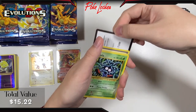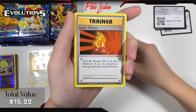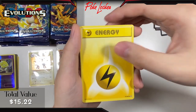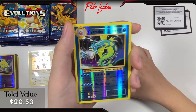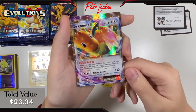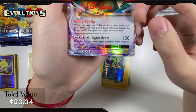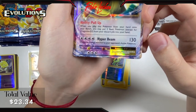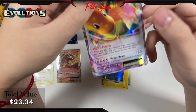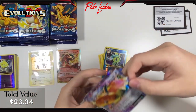Pack 4: Machoke, Super Potion, Charizard Spirit Link, Tangela, Poliwag, Seal, Magikarp, Energy, Reverse Holo Gyarados — pretty sweet card — followed up by a Dragonite EX. Back to back hits! And that Dragonite EX is actually a complete misprint — look at the top border and the words are cut off on the bottom. Pretty interesting, and it just goes to show the print quality of this set. Definitely not top tier, but still kind of cool. Sleeving up both the Dragonite and the Gyarados.